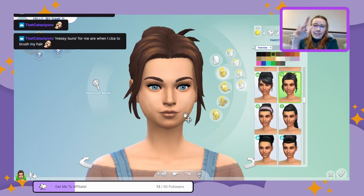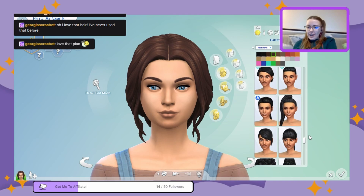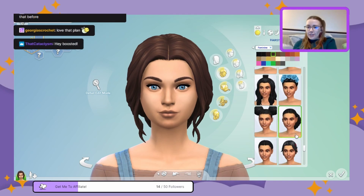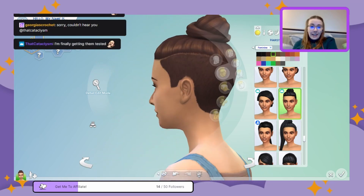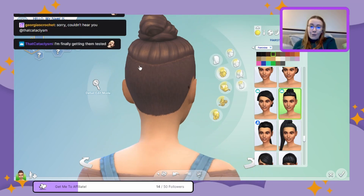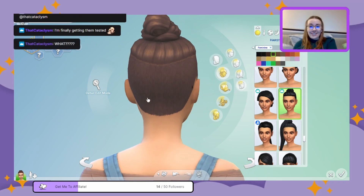My plan for her is three outfits: one comfortable but nice outfit, one nicer normal outfit for her really good days, and one I've described as her trash panda outfit. I'm also going to get her a maid and say that's her carer who comes in to help her out. This is definitely going to be an easy haircut.